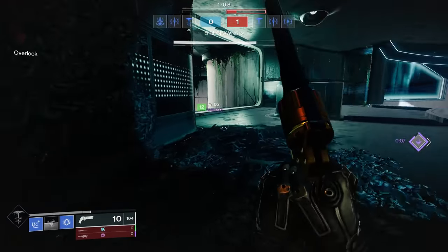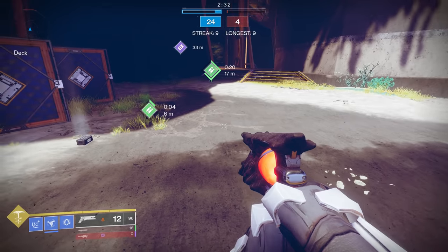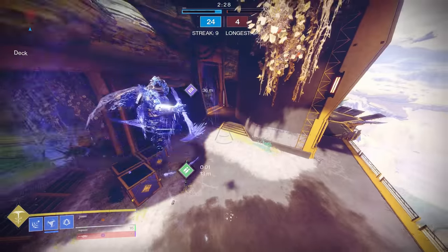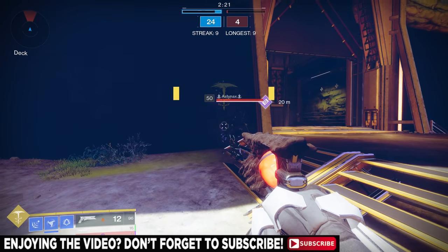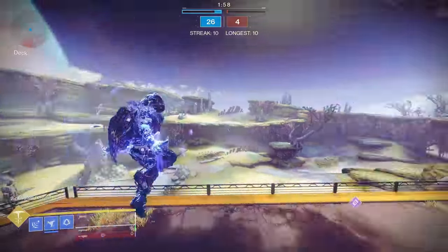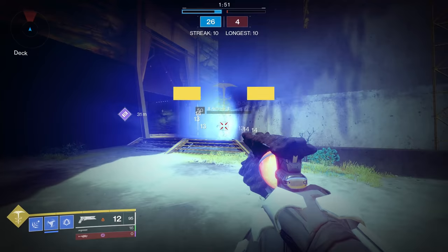When it comes to the super ability, I think it's easier to use once you understand how it works. The super is called Silence and Squall — when activated, you throw two stasis commas one after the other. The first, Silence, creates a flash freeze blast that freezes and damages targets. The second, Squall, causes a stasis storm that slows and damages targets caught inside. If you choose not to follow Silence with Squall on the same target, your enemy can break free having only taken damage. If you split your super and hit a separate group with Squall only, they'll die from storm damage if they don't exit in time.